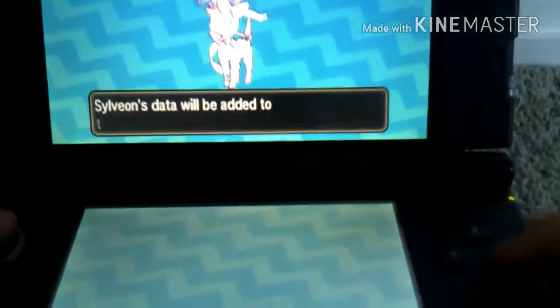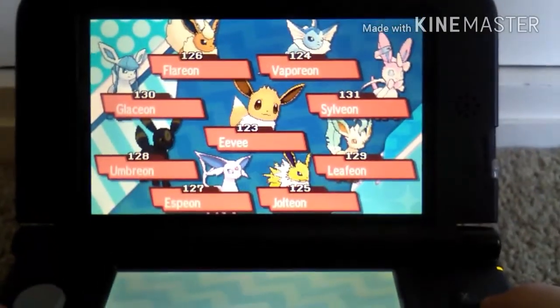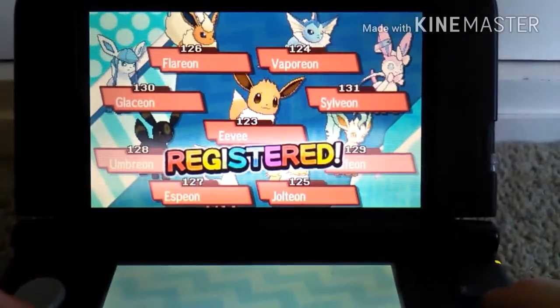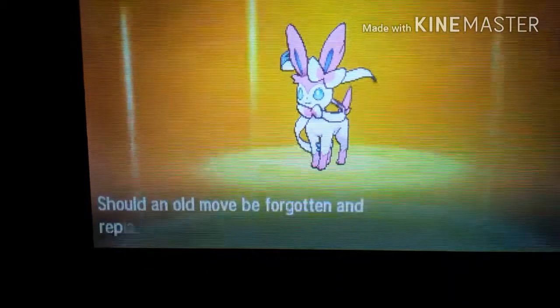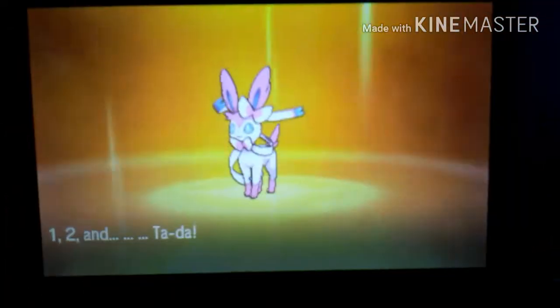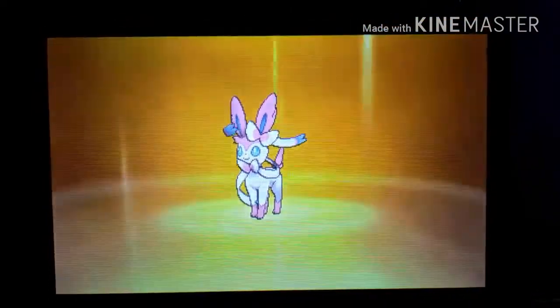Let's read the Pokedex entry. There we go — the only Eeveelution I haven't got at the minute is Umbreon. I won't make a video on it, I'll catch it off camera. It's going to learn a Fairy move — Fairy Wind. Let's teach it Fairy Wind. I'll get rid of Shadow Ball using the Name Reminder because I don't really need Shadow Ball, and I've got Fairy. And there we go — yay, got a fully fledged Fairy type Pokemon!